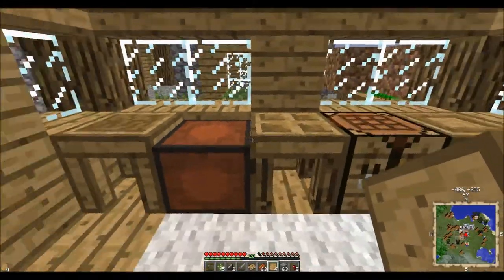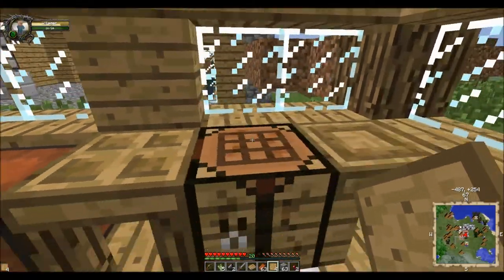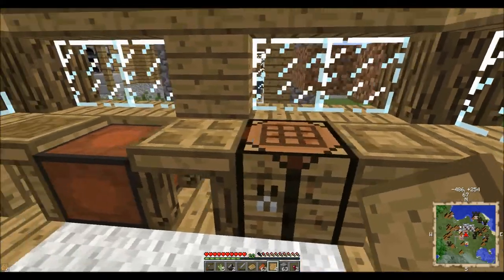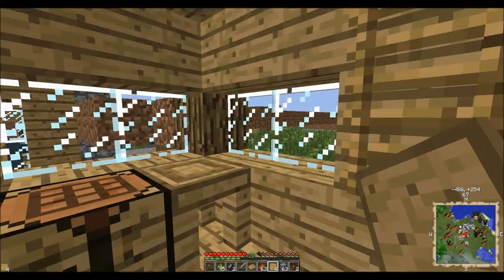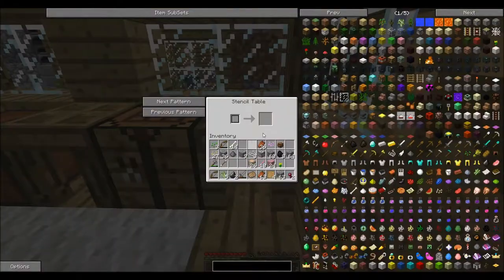Let's say we set it all up — our kind guy over there made all this stuff for us, but we'll have to make this stuff on our own when we come to making our own place. What you basically do is you put the patterns right here — this is where your blank patterns will go. Remember, this is a stencil table, and you have to make these first before you can actually do anything else.